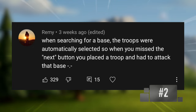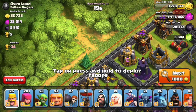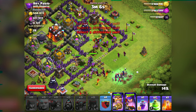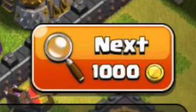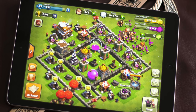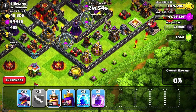When searching for a base, the troops were automatically selected, so when you missed the next button, you placed a troop and had to attack that base. For some reason, when looking for a base, a troop in your army was automatically selected for you. This created problems with people accidentally dropping a troop when trying to tap next, so everyone would carefully tap the next button. Because my fat fingers on that iPhone 4 used to tap next, and all of a sudden, I'm attacking a random base.